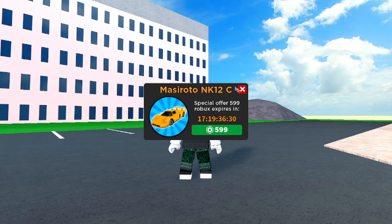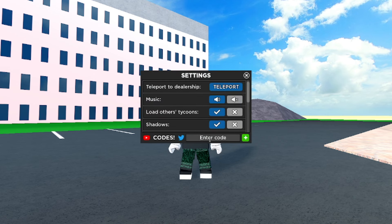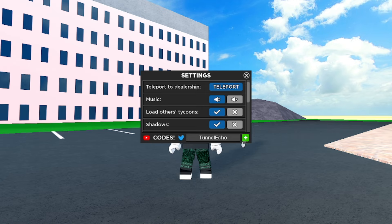To redeem codes, all you have to do is hit the settings button and enter the codes right there. I'll start with the newest codes. The newest code is called 'TunnelEcho' — capital T-U-N-N-E-L-E-C-H-O. Let's go ahead and redeem it — there you go, 80k cash! So Tunnel Echo is a working code.